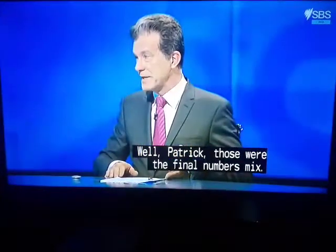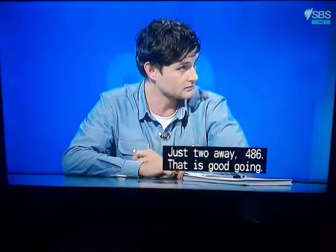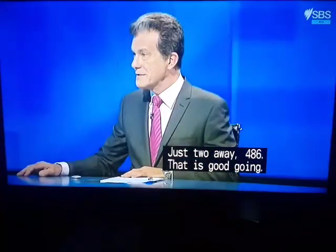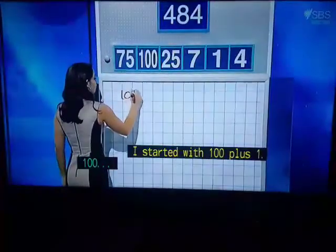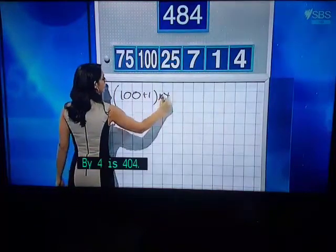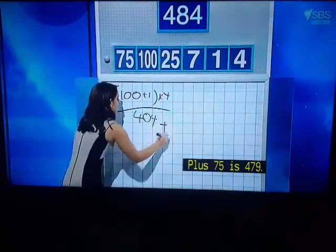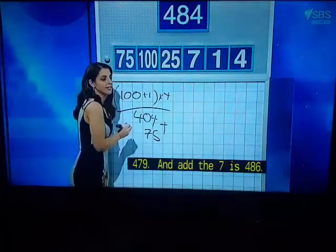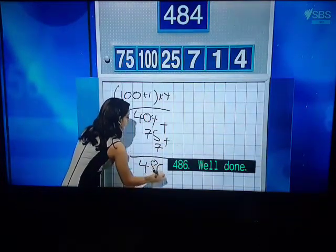Patrick, those were the final numbers mix — how did you go? I got two off: 486, just two away. That is good going. Sean? Four off — 480, a bit further away. Bad luck. Patrick, take us through what you did. I started with 100 — in brackets: 100 plus one, times four — that's 404. Plus 75 is 479. Add the 75: 479. And add the 7 is 486.